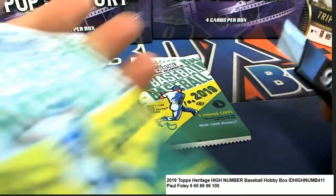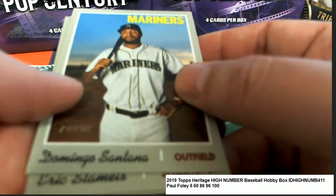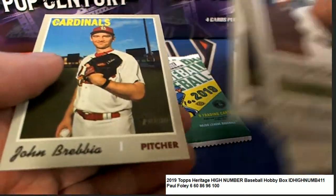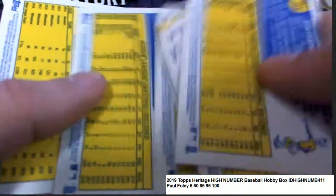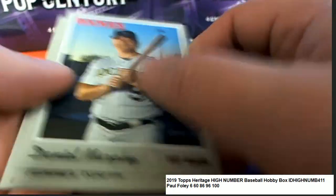And now we'll go — this is number 86. Come on autograph, let's see an auto. I want to see some ink.